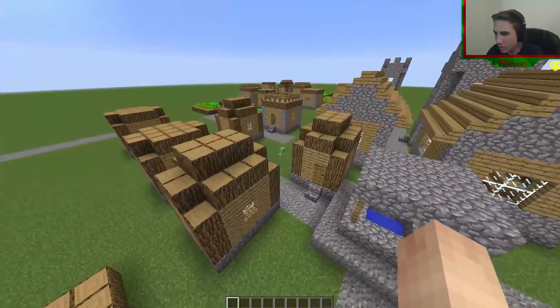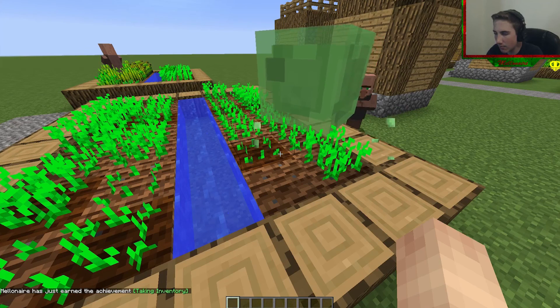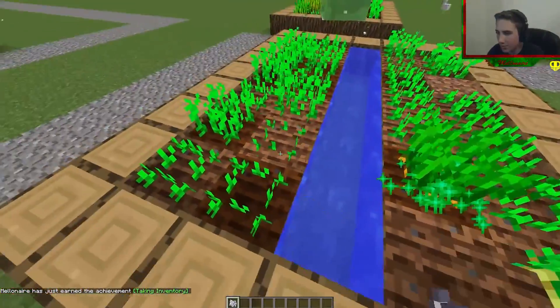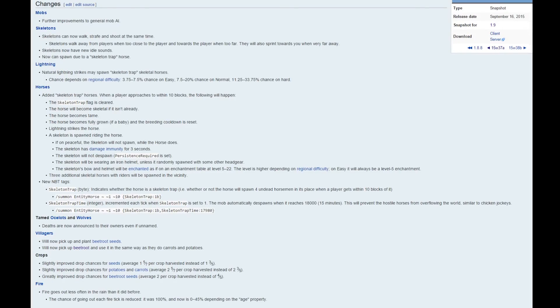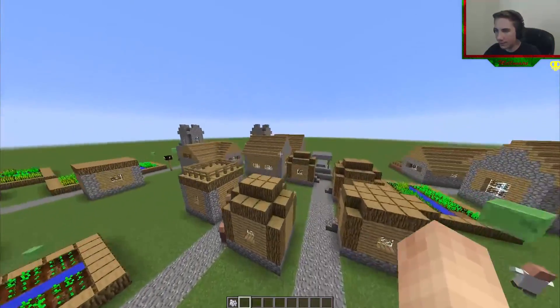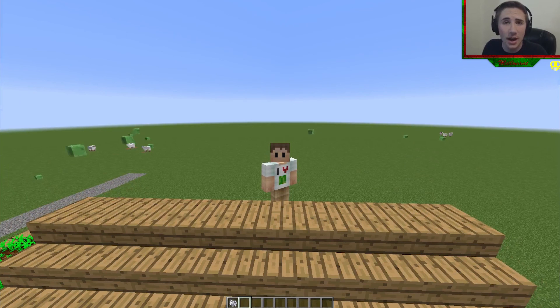So I'm going to try to find some beetroots — give me the beetroots. Is this beetroots? Darn, it's a potato. Guys, where's the beetroot? Villagers now pick up and plant beetroot seeds — you guys know that stuff, right? I hope you had a fantastic time watching me explore this snapshot. I hope you go out and explore too. Thank you guys so much for watching — hope you all enjoyed. Snapshot videos are awesome, I love this snapshot. The skeletal horse just blew my mind — I was riding a skeletal horse, that'll probably be the thumbnail. Thank you guys again, we'll see you all tomorrow.